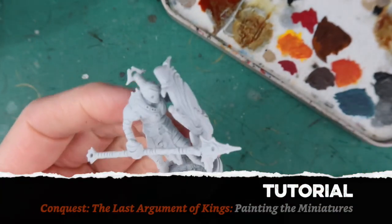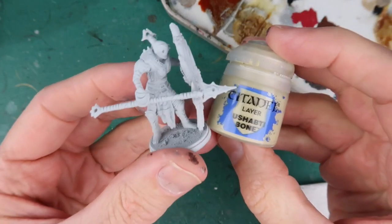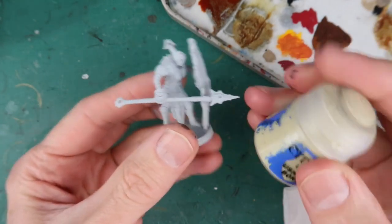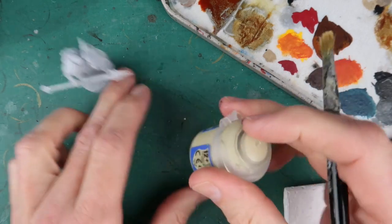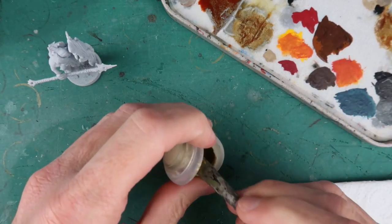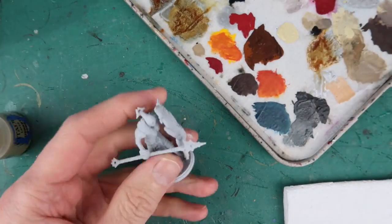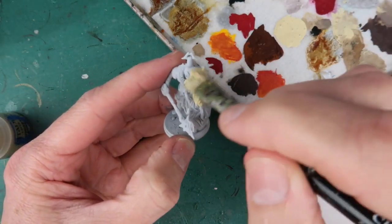Greetings fellow members of the Esoteric Order of Gamers. I'm back again to do the second part in this series about painting Conquest the Last Argument of Kings. This time I'm going to be painting the Spire, and they're mostly going to be a Shabti Bone — that is the base colour I've decided to use. The photos on the Parabellum website use a sort of white and blue combination, but I thought I'd go for a more bone kind of look.